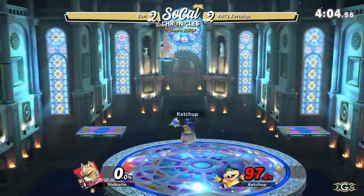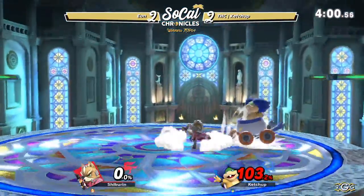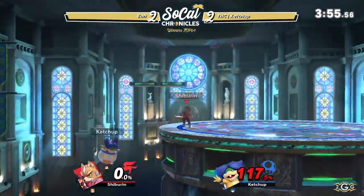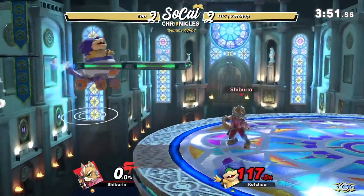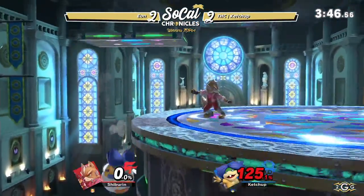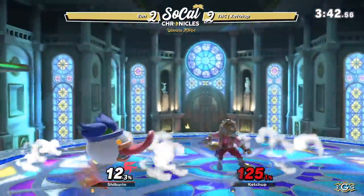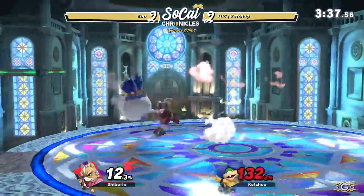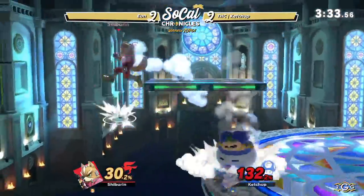Bad side B going to be the equalizer here. Stocks are even, but not percents. I know what Ketchup can do with comeback opportunities here, and I know Eon's not going to want to let him have one. Eon making it absolutely hard to hit him again — just facing his back towards Ketchup. You know that back air is waiting. The up tilt linking up there. Doesn't get the up smash confirmed. Forward air after the down air — he's got him off the stage. Ketchup immediately tries to go for the edge guard there on the platform, knowing those are a little bit easier to survive.